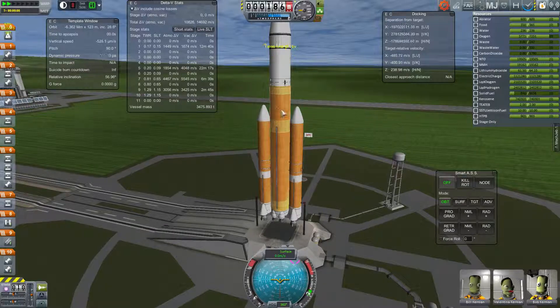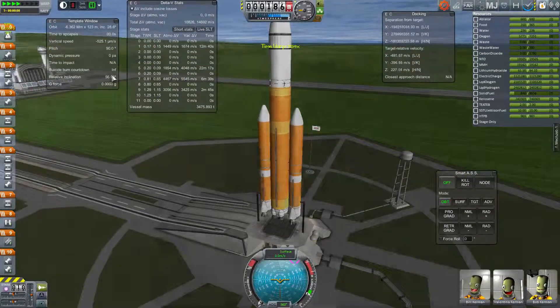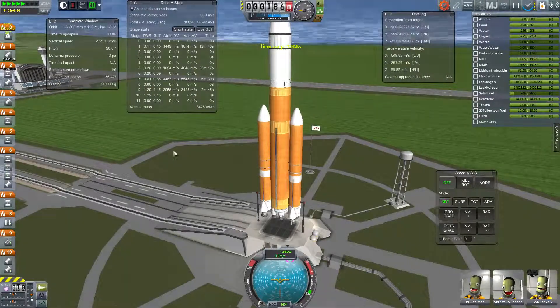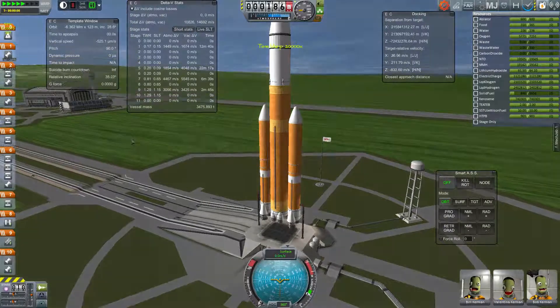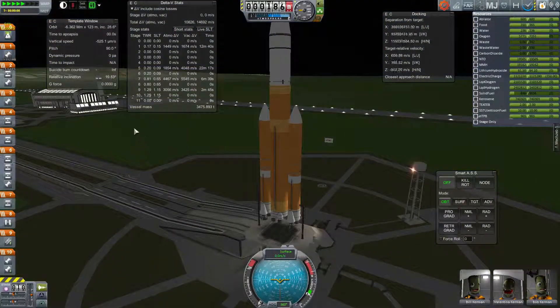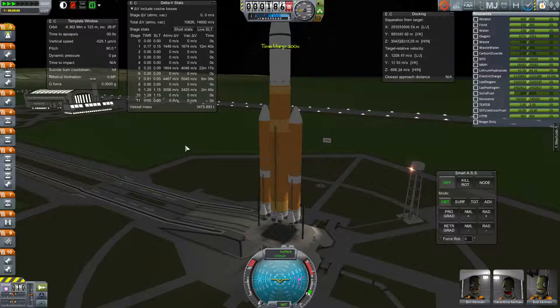I might have to use a little bit of HyperEdit. I've set the relative inclination — I'm aiming for the moon. I'm going to jump forward a bit in time until I match that, and if I blow past it a little bit, I'll just jump to the next day. About half a degree is as close as you can get, and as long as you can stay near that, you're really good for a mission to the moon.